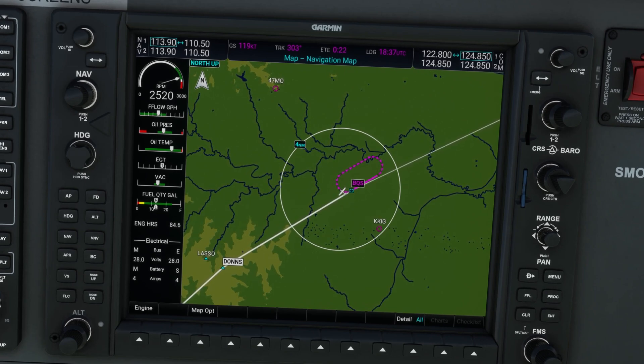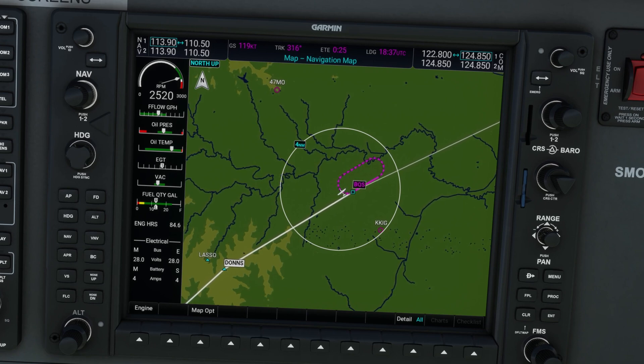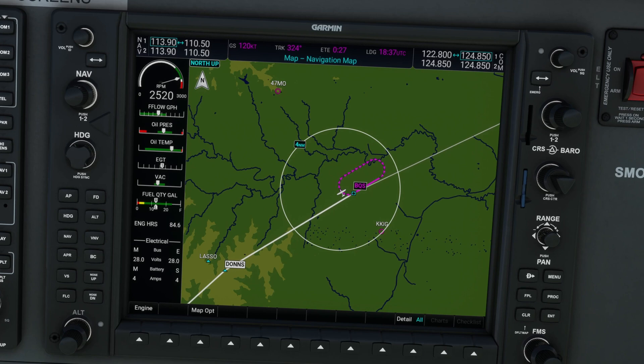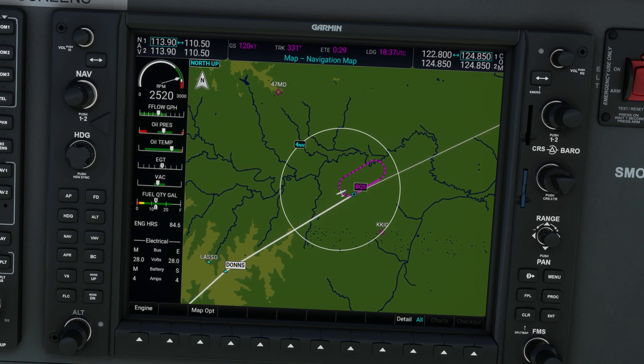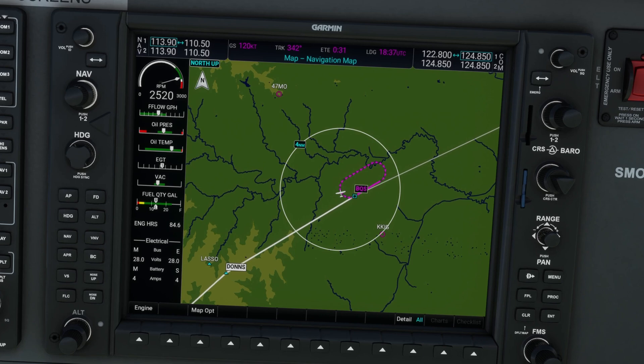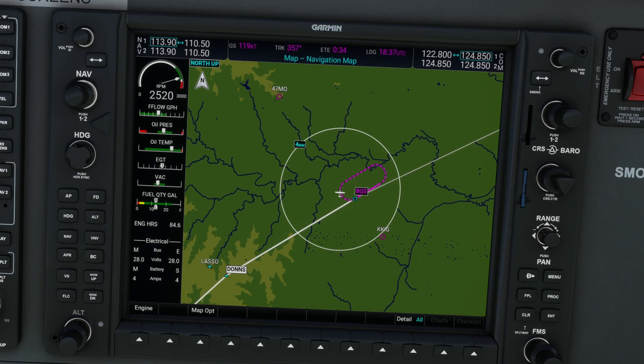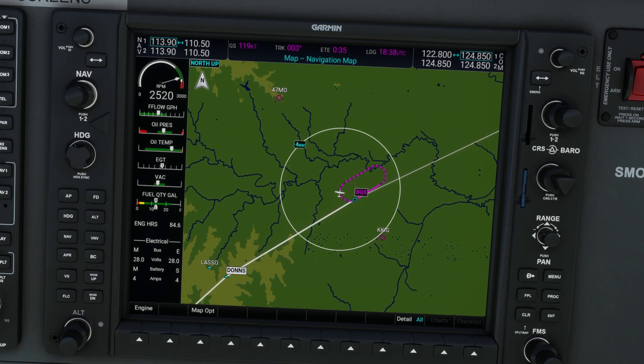ATC gives you an expect further clearance time, or EFC time, that's 45 minutes from now but admits they're not confident that's when arrivals will resume. Obviously, we can't hold up here forever. At some point, if we can't get to our destination, we're going to have to go elsewhere. But how long can we hold, and when do we need to leave the holding pattern and proceed to our alternate so that we still have an adequate fuel reserve when we land there?